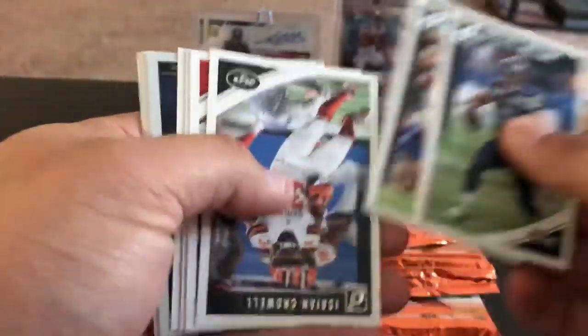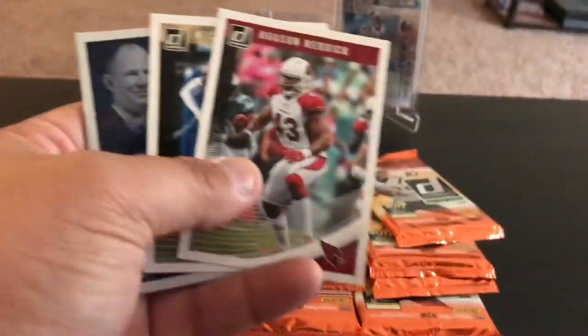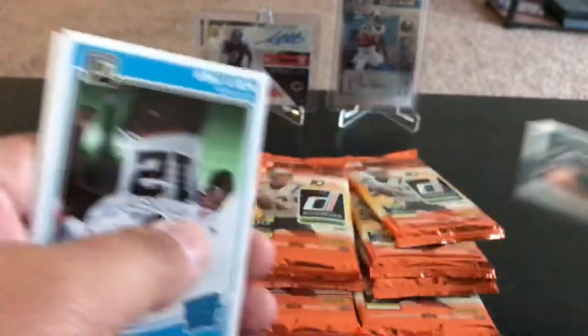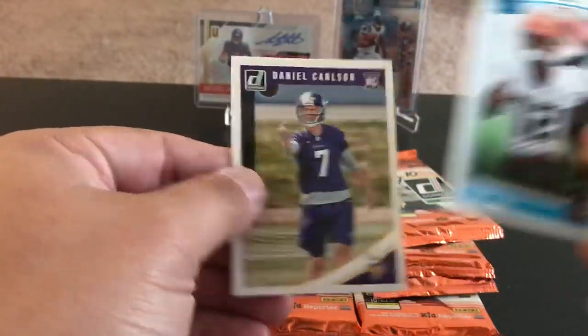Still looking for our two hits — one mem and one auto. Russell Wilson, Rob Gronkowski, Isaiah Crowell, Julio, Hassan Reddick, Michael Thomas. Fantasy Life insert of Gurley, another Champ is Here — my man Jake Elliott, Memphis grad. Like that. Denzel Ward and Daniel Carson rookies.